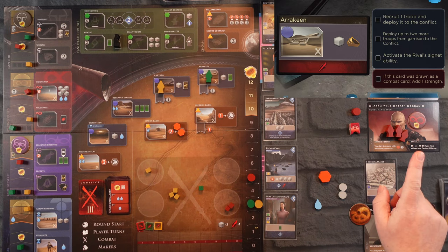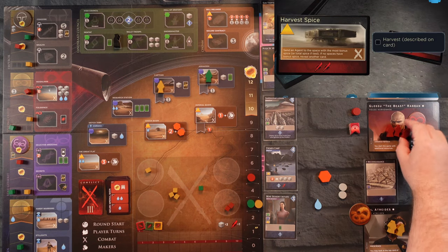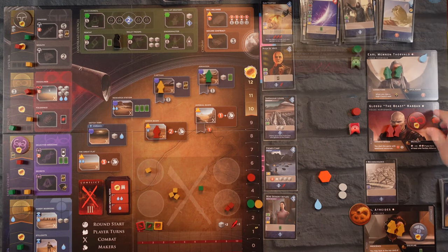We go to the Beast's turn and draw — he wants to harvest spice. He can do it and is going to get four spice — he doesn't have any so he has four total. Now it's our turn again and we know what our card is. We have four troops we could commit already.